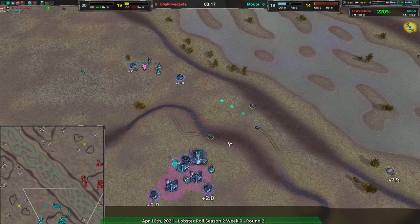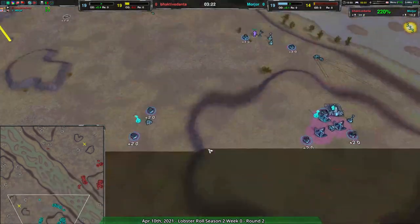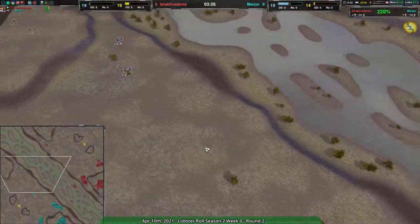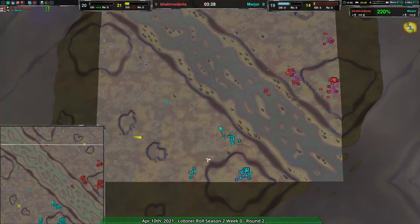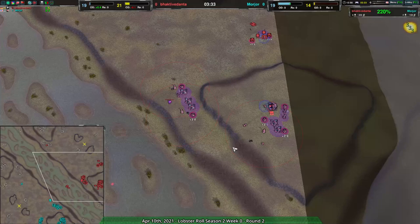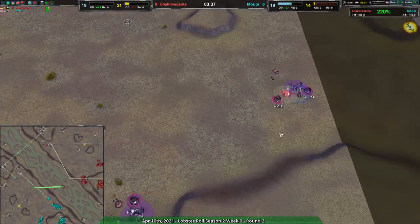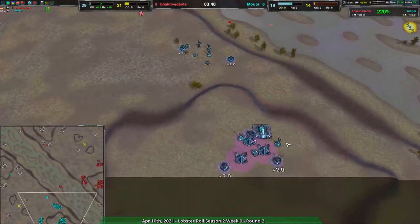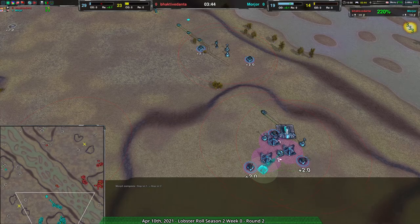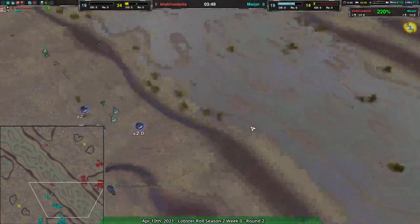Morzor is kind of even, maybe a little behind now — they've dropped some reclaim. More importantly, they don't have actual energy infrastructure, and that very well might just be the end of them. Baki Danta is being pretty prudent about making sure they have power plants as they go, but Morzor had nearly forgotten, finally remembering just now to go for it — and that is obviously not great.